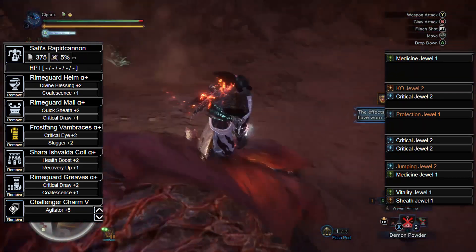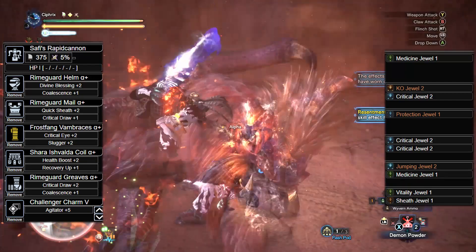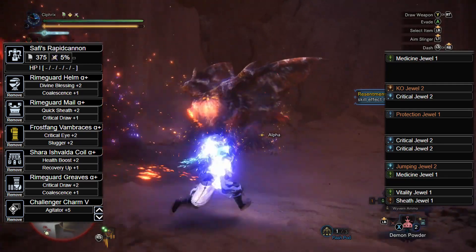We have the Rhyme Guard Mail Alpha with a Protection 1 Jewel, the Frostfang Vambraces Alpha with 2 Critical 2 Jewels, the Shara Isvalda Coil Alpha with Jumping 2 and Medicine 1 Jewels, the Rhyme Guard Greaves Alpha with Vitality 1 and Sheath 1 Jewels, and lastly the Challenger Charm 5.